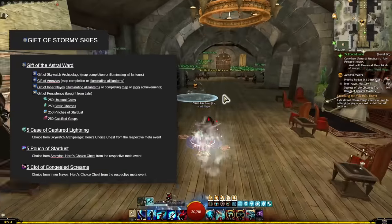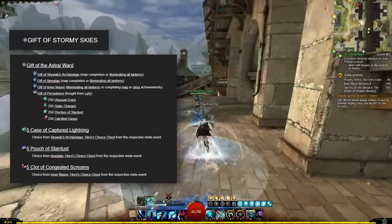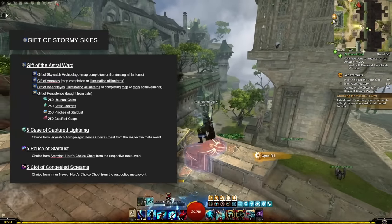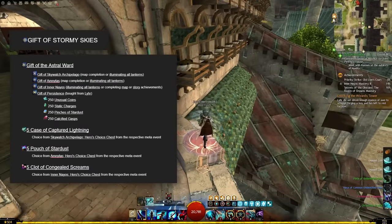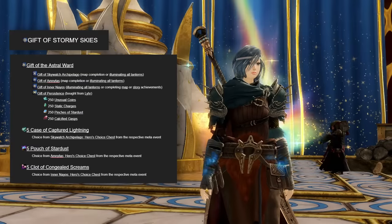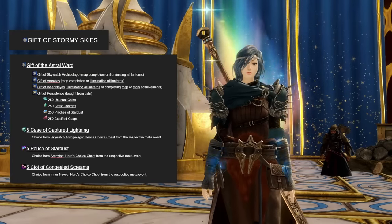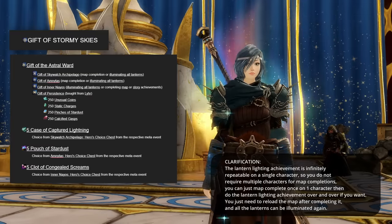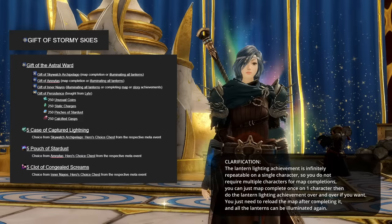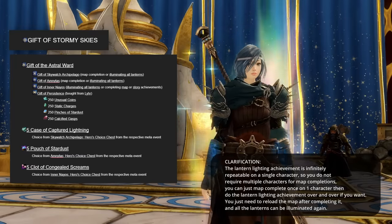This is for just a single piece of armor. For the full set you'll need six stacks of each small currency and unusual coins, 30 of each of the big currency, as well as six gifts of each map — which will see you doing a handful of map completions and lantern lightings. With the one from Inner Naos you also have the option of those achievements to mix things up a little.